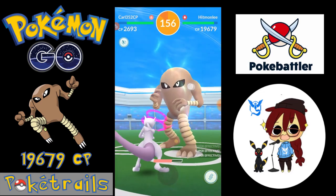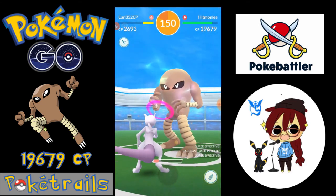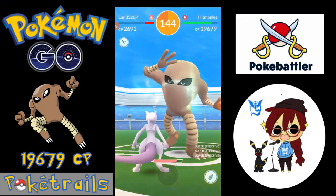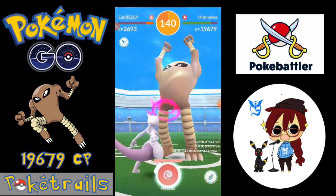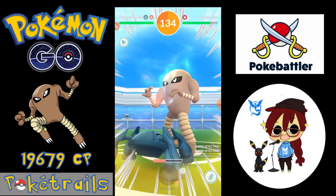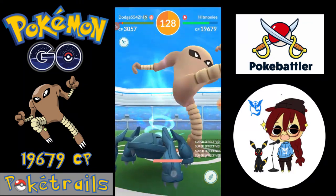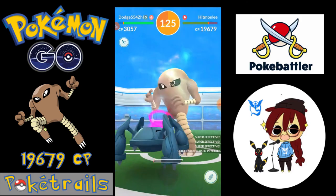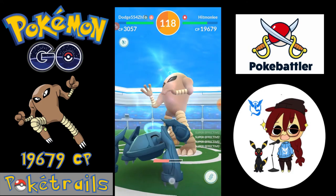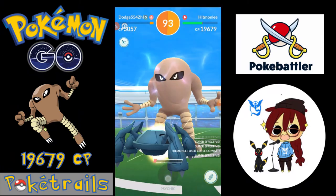Carl goes in dealing that double damage with Confusion, and he puts in the charge move Psychic, really packing the damage. Hitmonlee uses Close Combat, but Carl goes in guns blazing, packing down the damage — hence why he's the number one suggested Pokémon on PokeBattler. And down he goes, but he put in a big chunk of damage to Hitmonlee. Now we've got Dodge. He's not going to put down as much damage as Carl — I just put him there to see what he does. He's not really making a dent, but boy is he a trooper. We're still tracking along nicely, almost halfway.